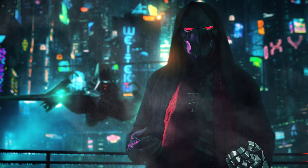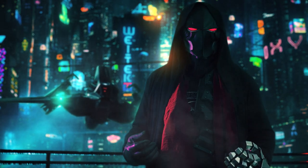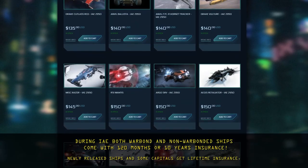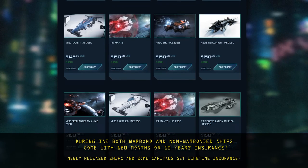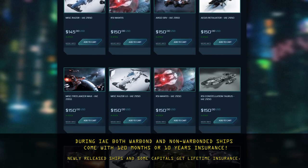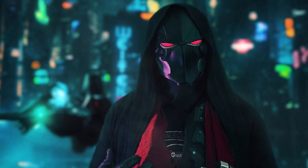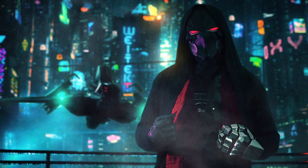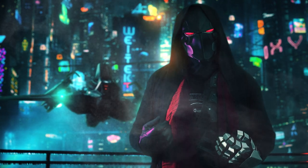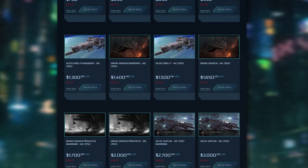If you are targeting one of these bigger ships and miss out, check throughout the day — sometimes a transaction bounces and the bigger ships can randomly appear back in the store. There are going to be two variants: a war-bonded ship and a standalone ship that you can use store credit for as well as cash. Unless it is a first-time sold ship, a war-bonded ship will come with 10 years insurance during the IAE. The only variant is on the really big capital ships such as the Idris, the Kraken, and the Javelin — those ships by default come with lifetime insurance.